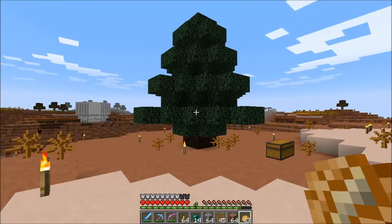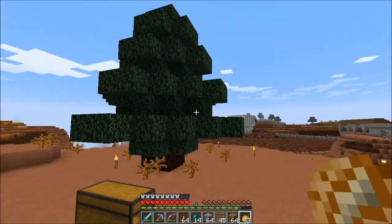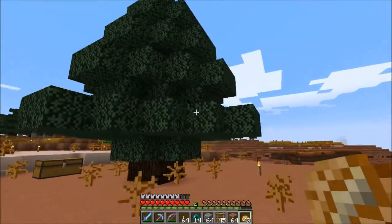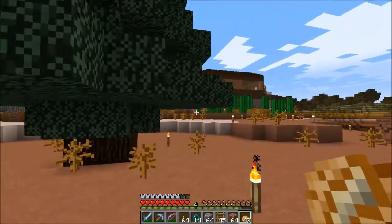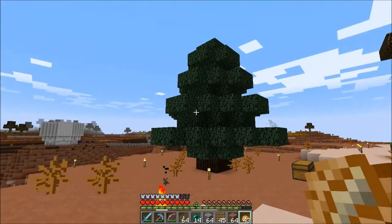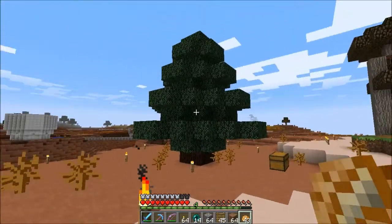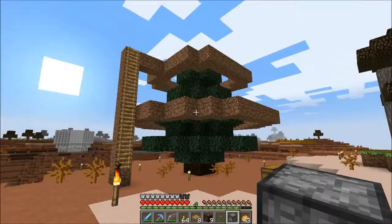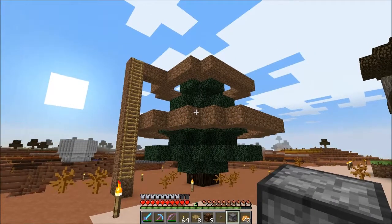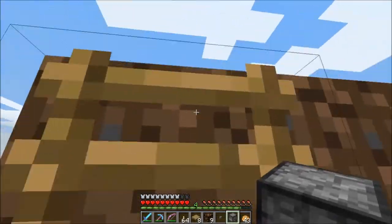Alright guys, we've got the finished tree here! I think it looks pretty good and it's got room for decorations everywhere, so that'll be nice. I'm going to build a scaffold around it so we can get to it easier, and then when I get that done I'll be right back and we'll decorate it. I'll start at the top of the tree and work my way down.